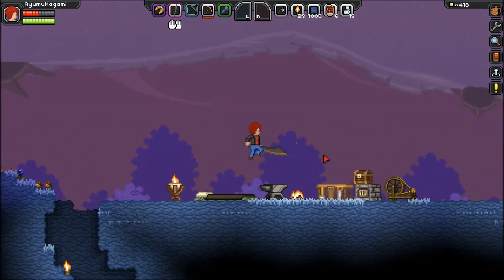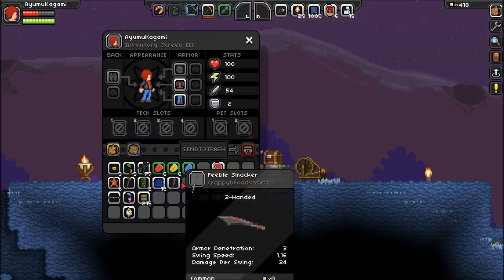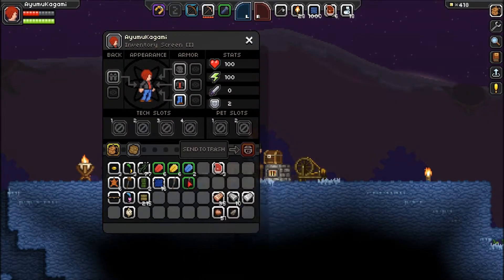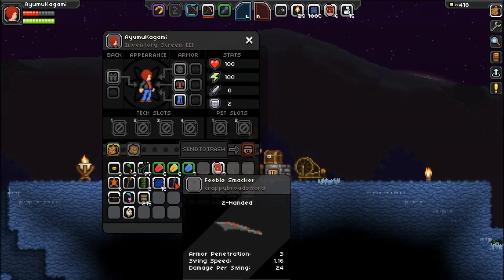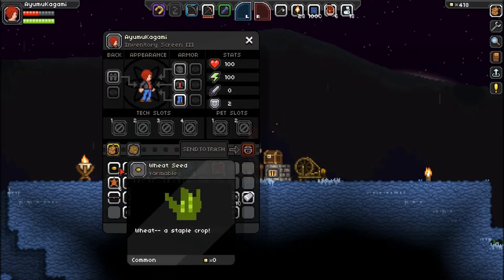I know exactly what I was supposed to show you. Let's take this weapon right here and my other weapon right here, and you can look at the stats. It has armor penetration, swing speed, and damage per swing, which is something I definitely like. It's also turning nighttime. This other one has more armor penetration, so it's actually doing more damage, but it's slower and does less damage per swing. So there are all those things to figure out and look into.